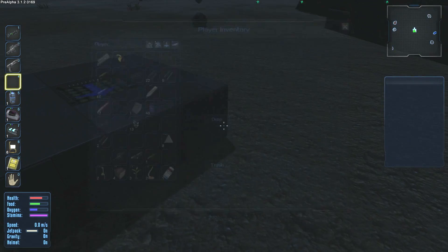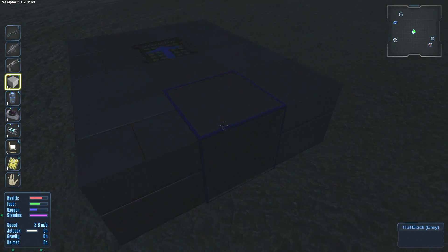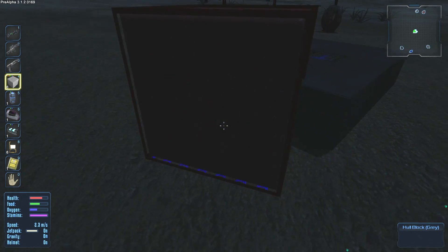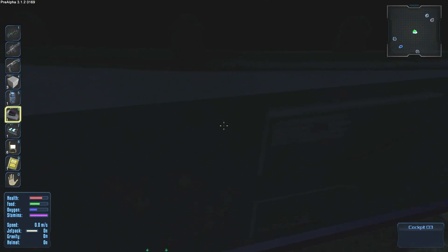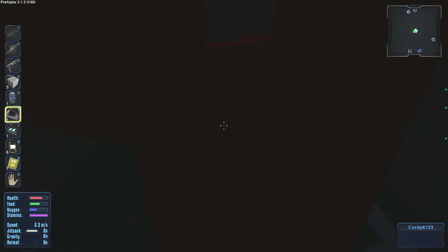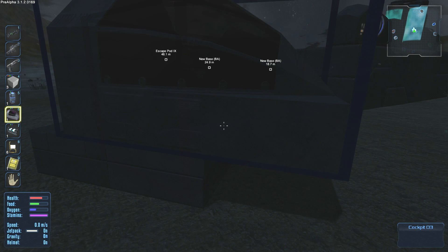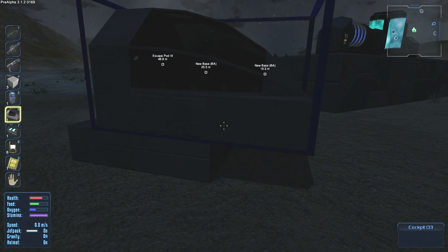We grab the hull blocks and add them to the frame. This placement is really dodgy. We switch over to our cockpit — whoa, the cockpit is a little bit large. We have to zoom out. This cockpit is huge, but we can place it on top. It took forever but we got it done.